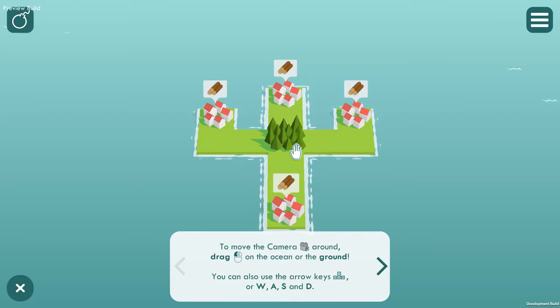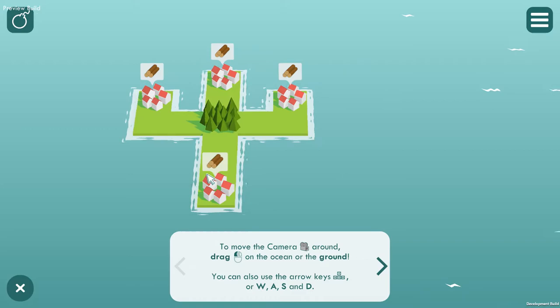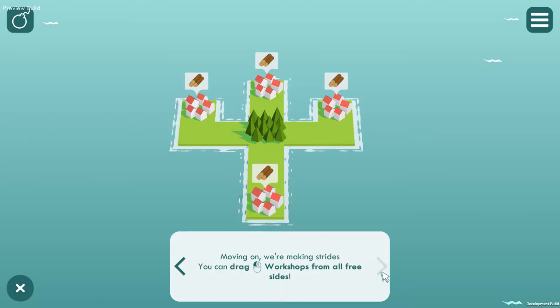Our next one has quite a few homes, so you can drag more than one way from the woods. To move the camera around, hold and drag your left mouse button on the ocean or the ground. You can also use the arrow keys, or WASD — all of that does the same.